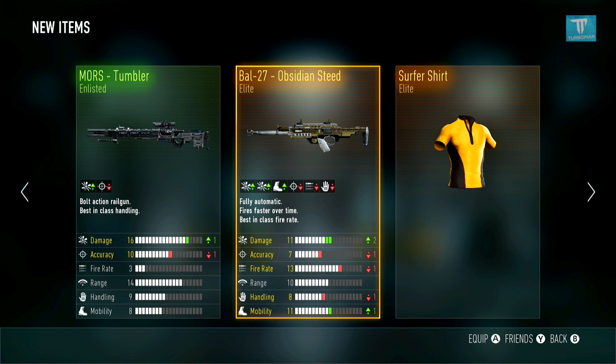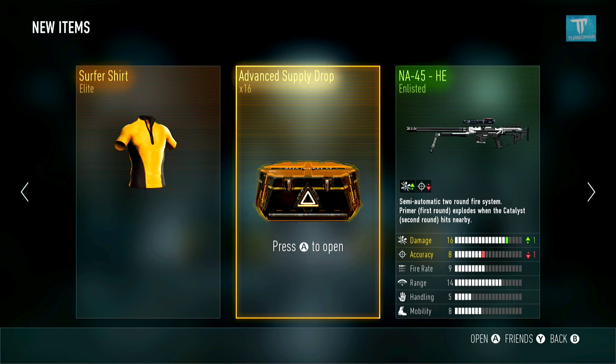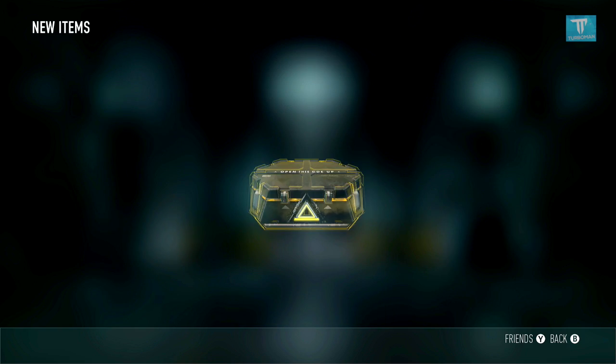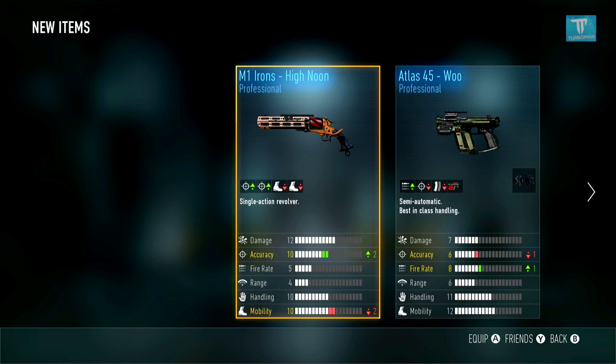I still want the Insanity, I still want the Speakeasy — I don't have those weapons yet, but I know the Insanity is a beast weapon so I'm gonna try and get that. Come on, some legendaries! Hi Noon — that's okay, but I think the hype over the M1 Irons is over so we don't really care about that.